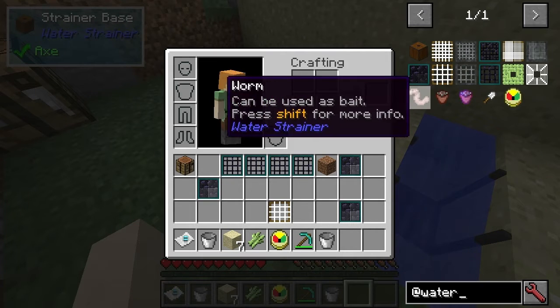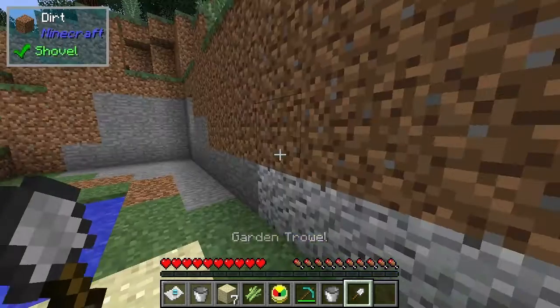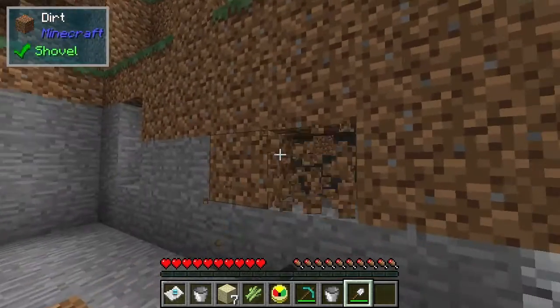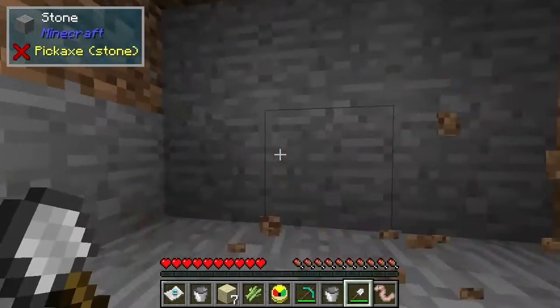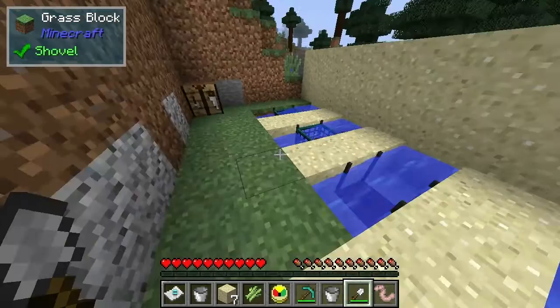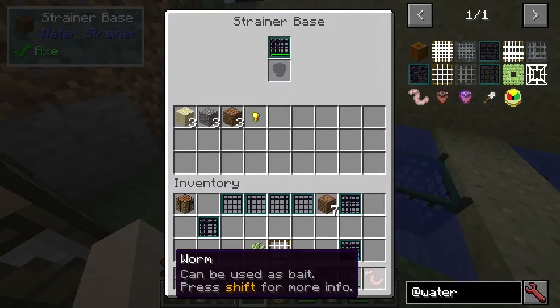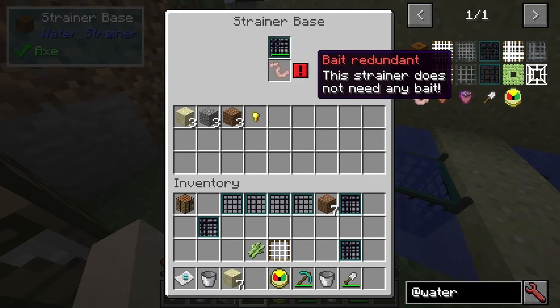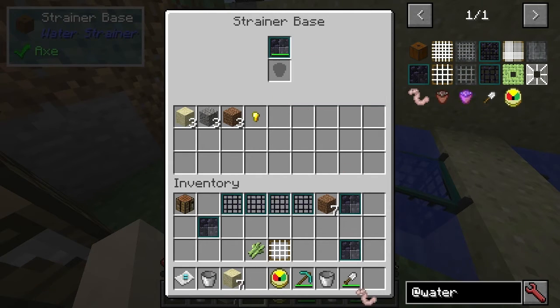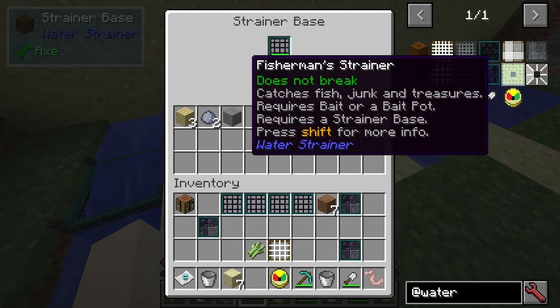There are also these things — the bait. If you look at the trap, if we dig dirt we're going to get these worms. They can be used as bait. Found by digging dirt with the ground trail — put the worm into a bait pot to make it more efficient. Some of these I'm not sure actually accept bait. This strainer does not need any bait — right, that's what I thought. And this one? This strainer does not need any bait either.